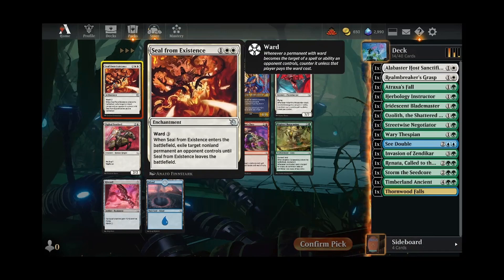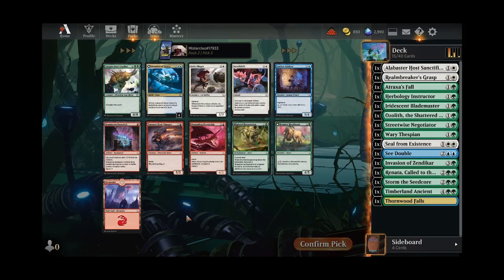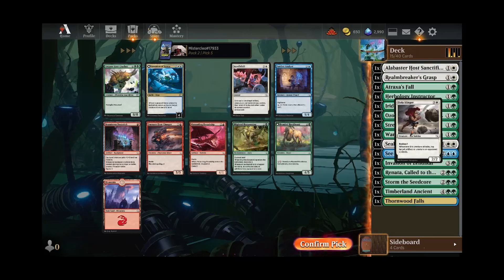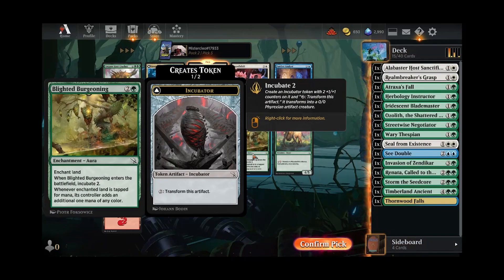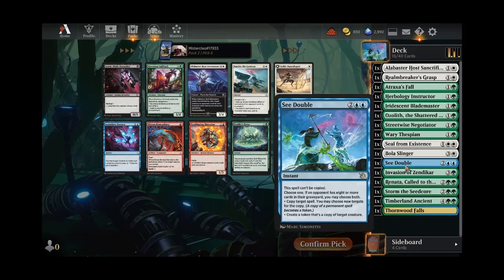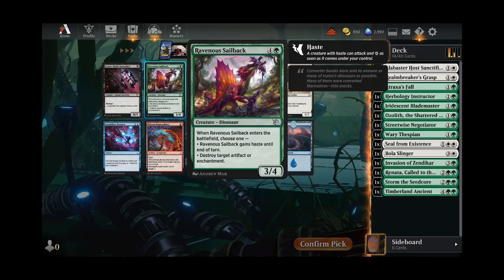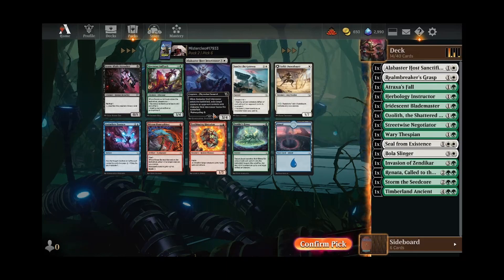It's looking like white's probably the option here. Seal from Existence is a great little piece of interaction in white — exile whatever you need. Invasion would be pretty good if we had ended up in that deck. Bolas Slinger has a backup ability and comes with a counter. Could also go with Blighted Burgeoning, but I think I'd rather have a creature here. It's definitely looking like we're going to be going white-green. Both the Intercessor and the Sailback are pretty sweet — having access to artifact and enchantment hate is nice, but this can just exile a creature. I think we'll just take the bigger guy.